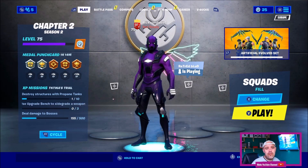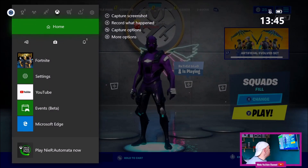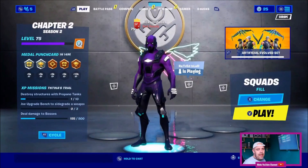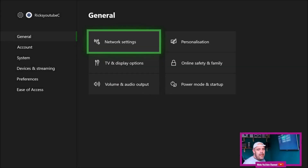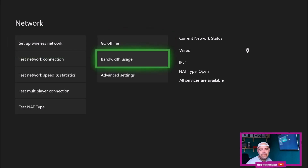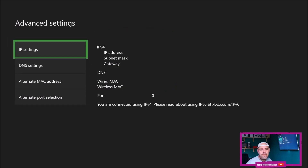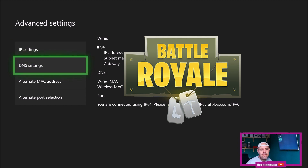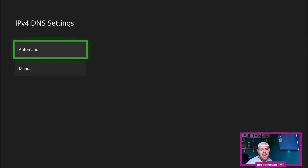First, press the Xbox button and then go to Settings. Once you're at Settings, click that and then go to Network Settings, then scroll over to Advanced Settings. Once you're on that page, go to DNS Settings and then select Manual.